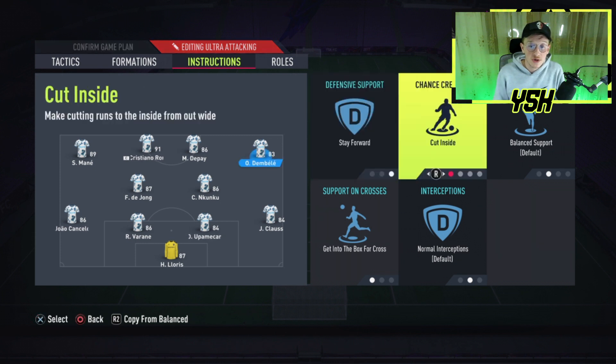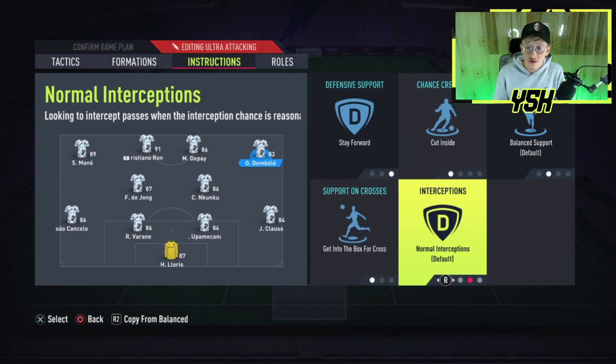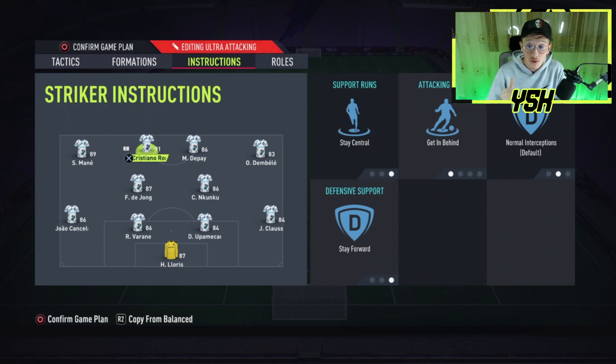Let's move on into the attack, starting off with the wingers. For your right wing, he should stay forward, cut inside, and get into the box for cross. I don't recommend using get in behind, because you're gonna see him always offside. Same goes for the left wing — he should stay forward, get into the box for cross, and cut inside.